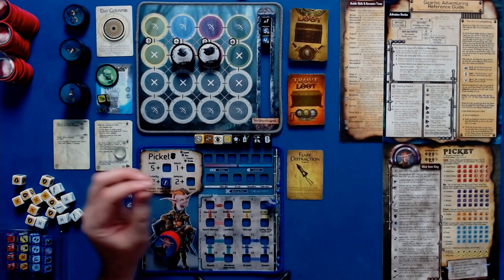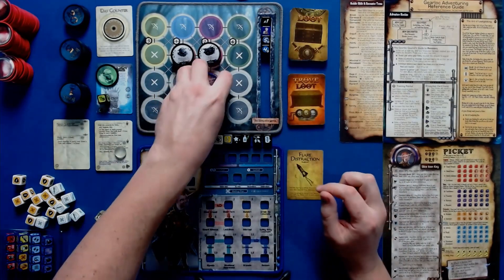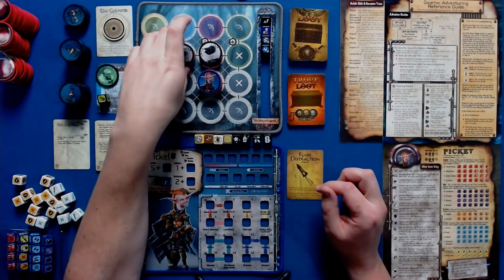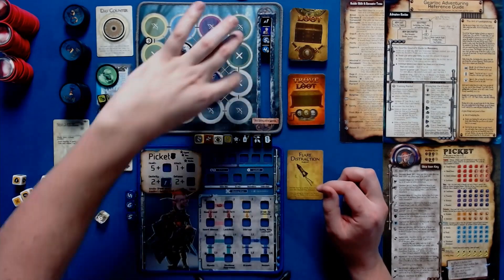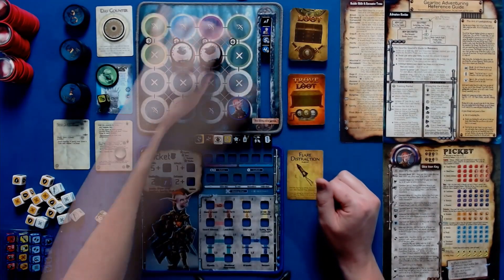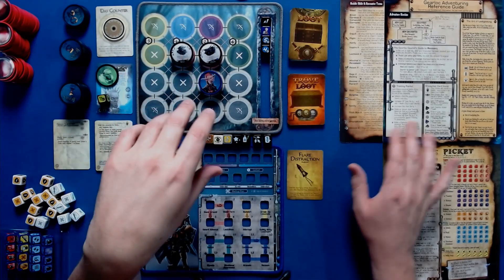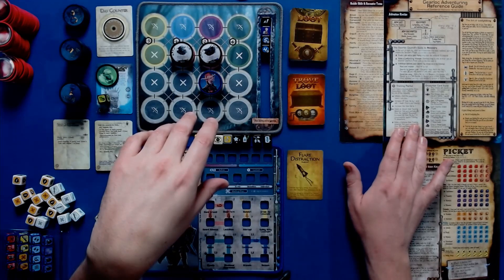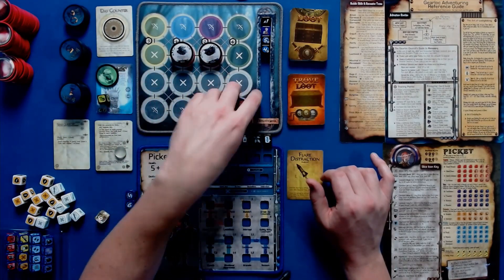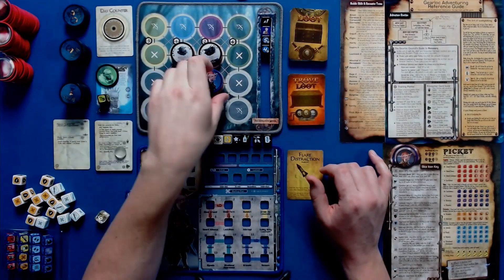Picket's die isn't great — two twos, two threes, a four and a five. I rolled a five though — I'm first! Let's kill this yearling. The yearling has Mischief, which is bad — as soon as it attacks me that triggers. If I move over there he's still rolling two dice because he has Flight. Mischief only applies to his target, so if he doesn't attack me it doesn't matter.